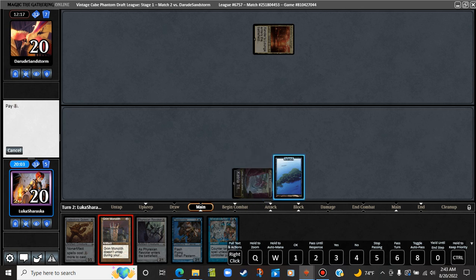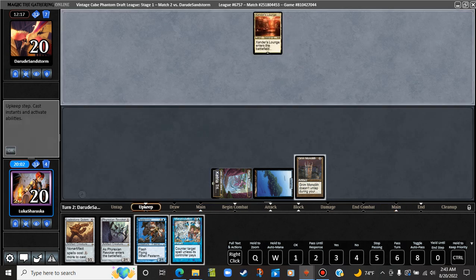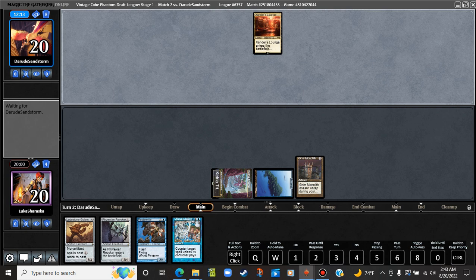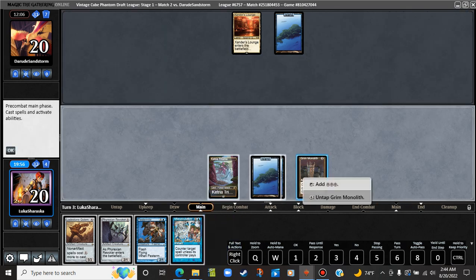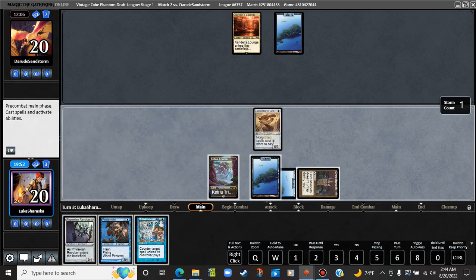We cast this or do we hold up Miscalculate? I think we do this. I'd like to draw land. Land is pretty good there. Let's start out with Lodestone Golem. Really? Okay.